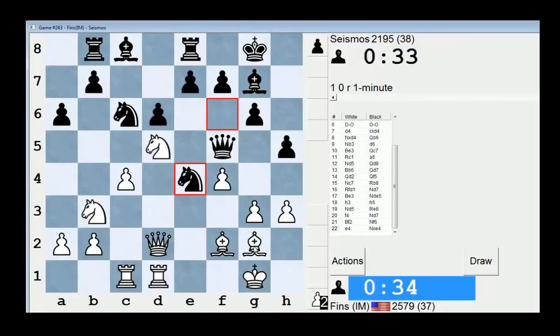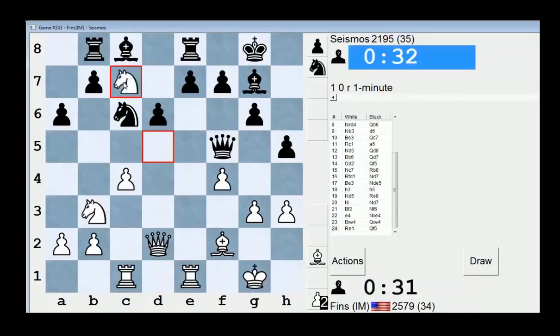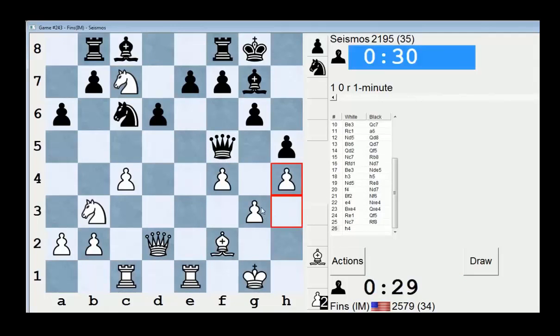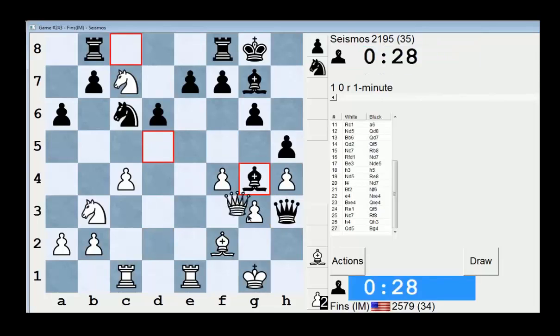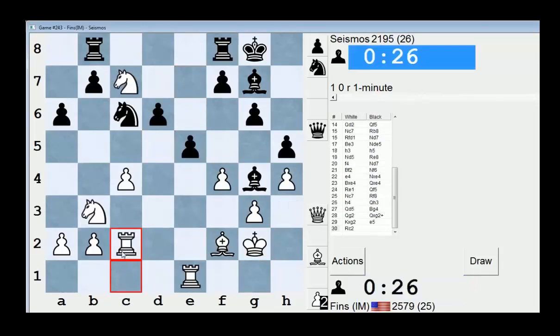Oh, that was dumb — just hung a pawn. Great. I'm losing a pawn, my light squares are shot. Let's trade queens — we'll seek refuge in a queen trade.